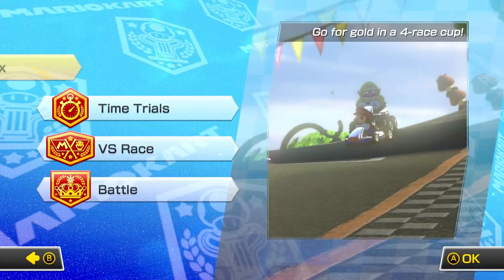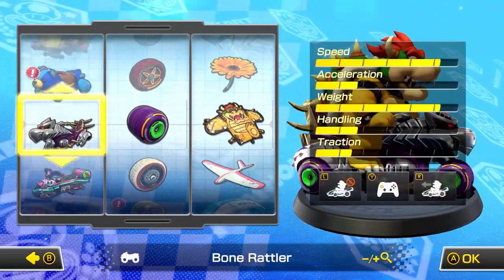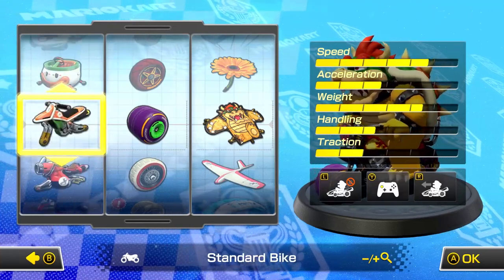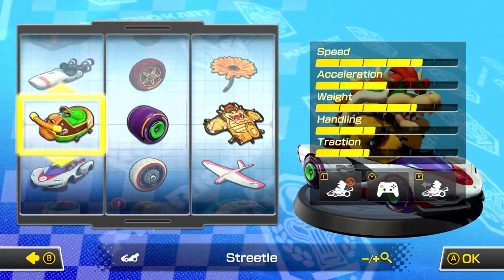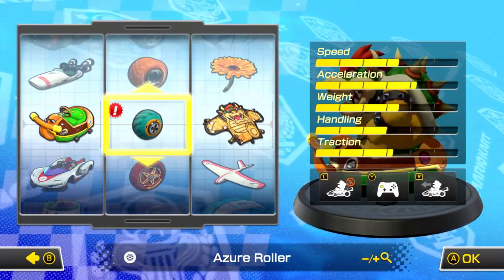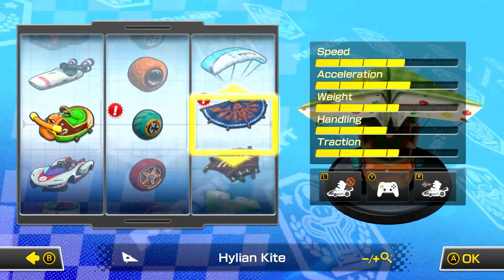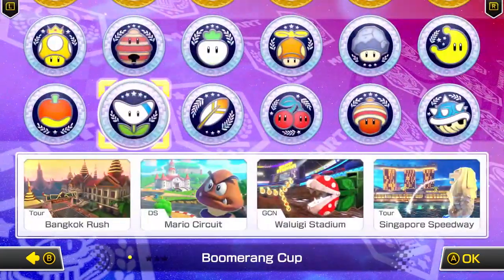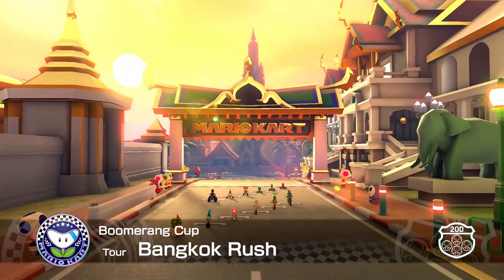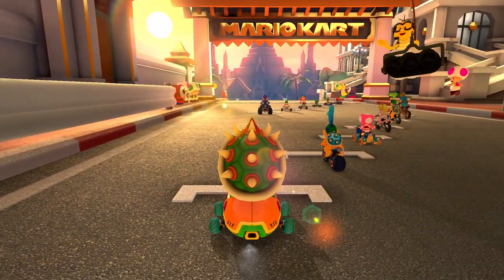Let's go check out 200cc right now. I'll choose Bowser again but want to change karts - something with better handling would be way more preferred. I go with something more balanced - tiny tires to help balance things out. The Boomerang Cup at 200cc! Bangkok Rush first - this might be more difficult at this speed, but I'm glad we changed the kart so it's at least a bit better to handle.